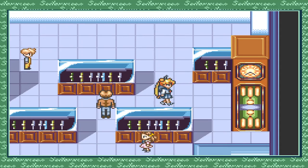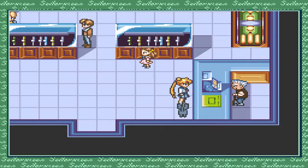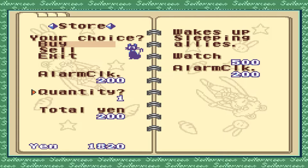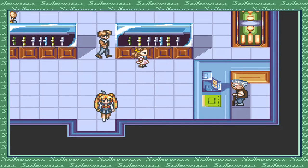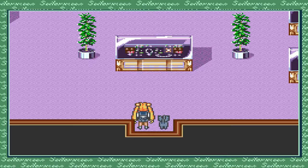Here we have an old dude in the store. Speed up, keeps track of time, picks up sleeping allies — let's get two of those. Down here is the clock shop. We'll enter the arcade now — that's where we need to go.